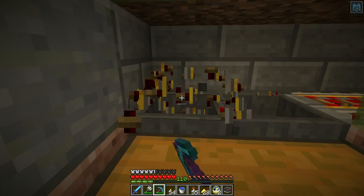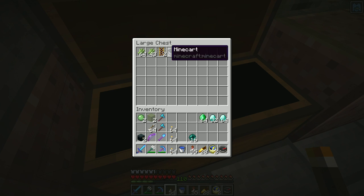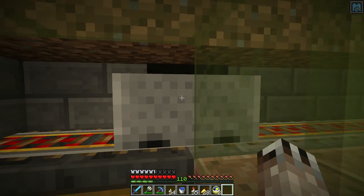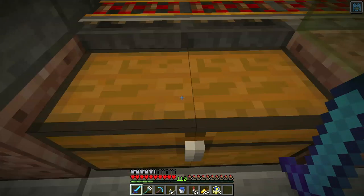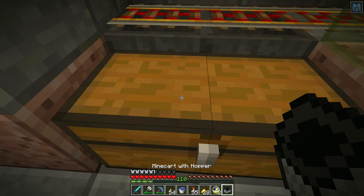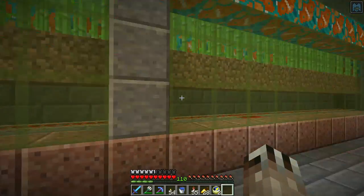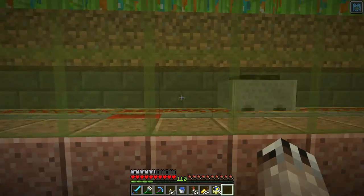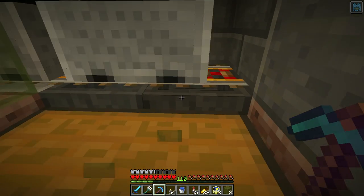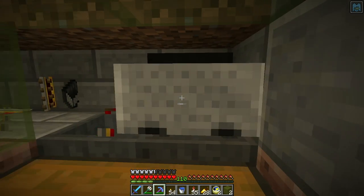I think the mine cart duplicated - at least one of them did. Let me pick these up and put them down. I think one of the mine carts duplicated and was invisible, just sitting there on the track. The other one was running into it - that's what happened. When I broke some blocks down there hoping to fix the problem, it didn't seem to, so I just put it back underway.